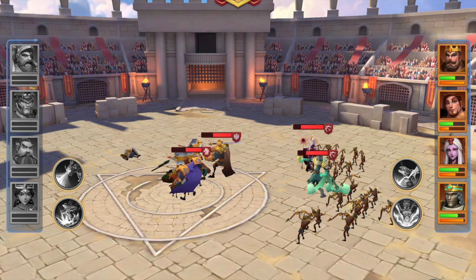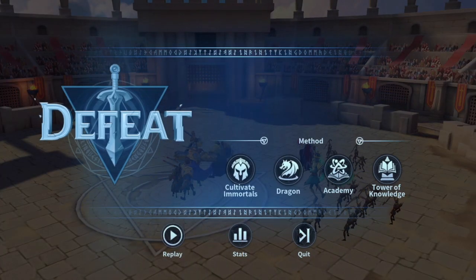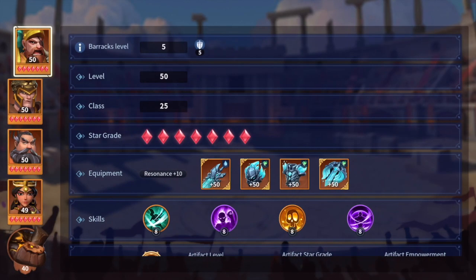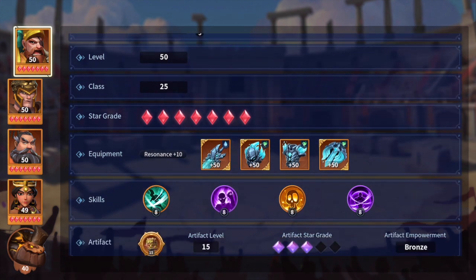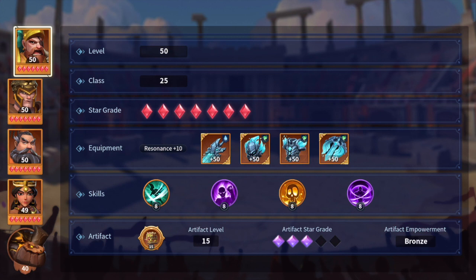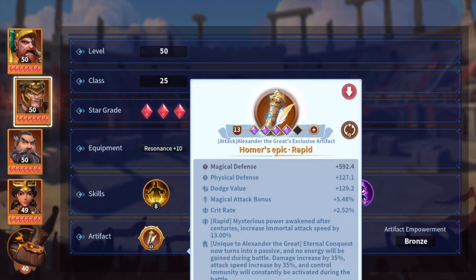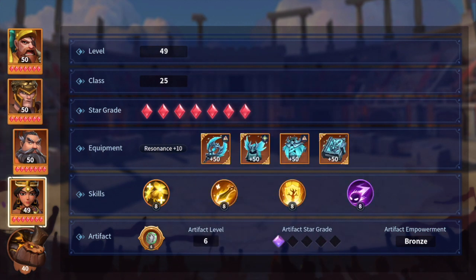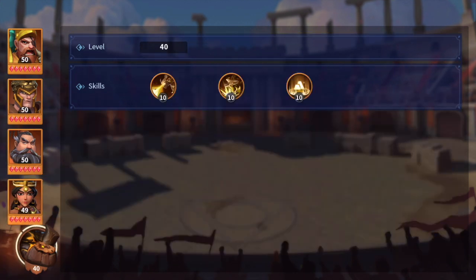This is a really strong mixed wind earth I've set this against. If you don't believe me, look — we're running decent artifacts at level 15, we have the magical defense artifact, and the dragon is 10/10/10.